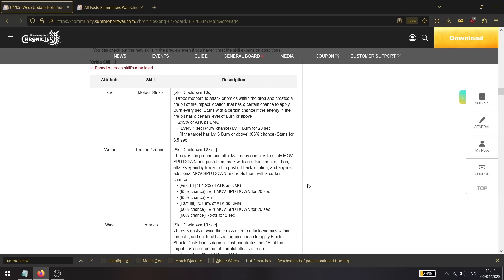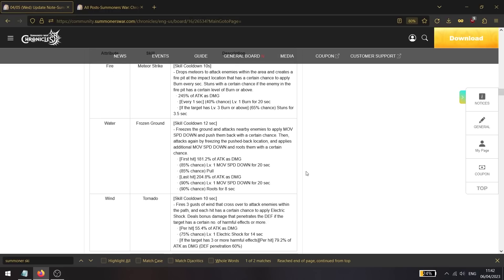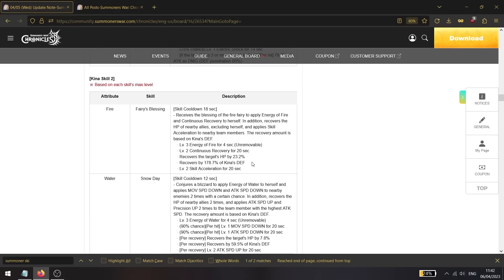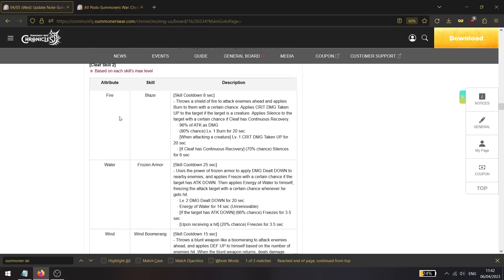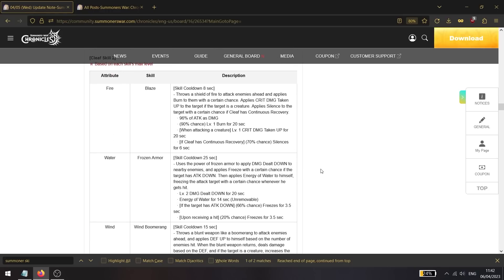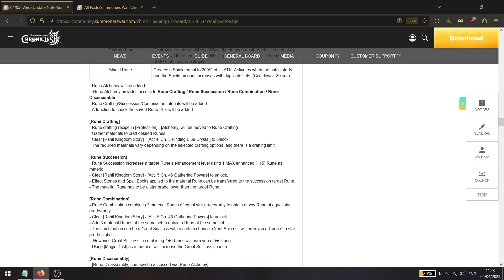All summoners are getting one new skill each, meaning the main three attributes — fire, water, and wind — will get updated skill changes. Here are the Orbia ones, and there's also Kina, who is getting their skill 2 changed, and Cliff is getting his skill 2 changed as well.